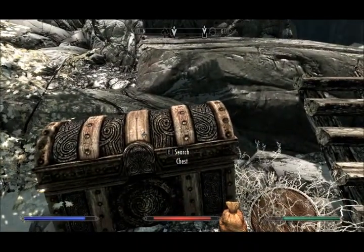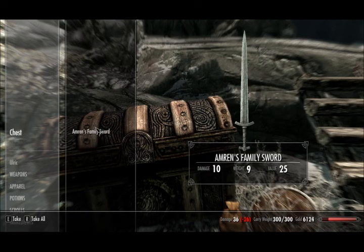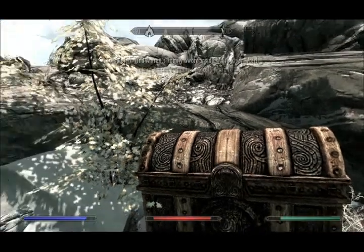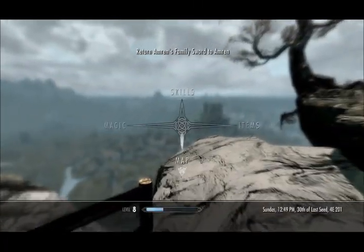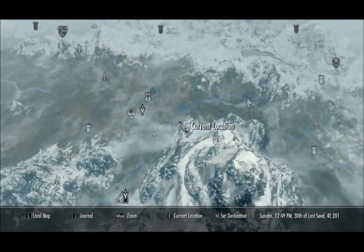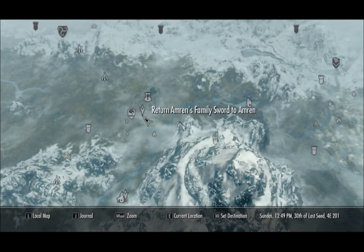And there's the chest, and there's the family sword. Grab everything else first, then the sword. Excellent — and there it is. Now it's time to return to Whiterun. I think he promised to train you in something for free, so we go back into Whiterun and collect the reward.